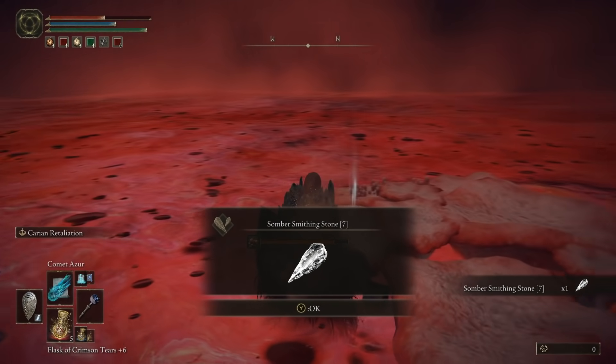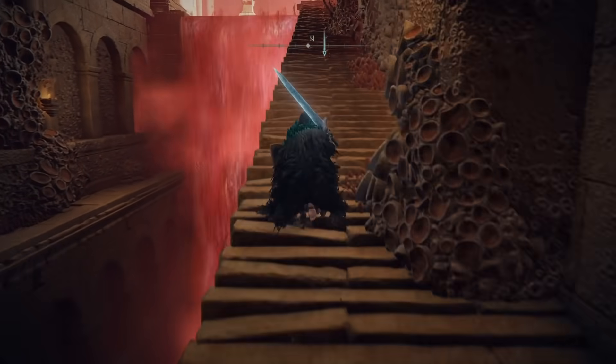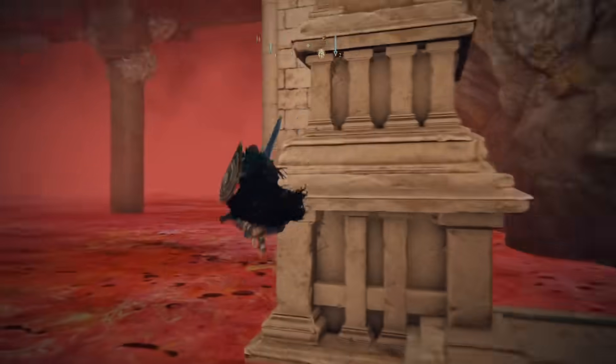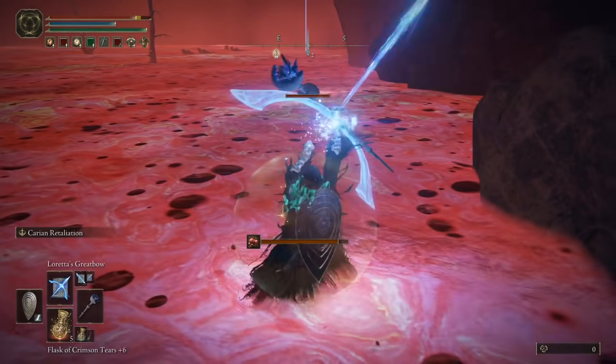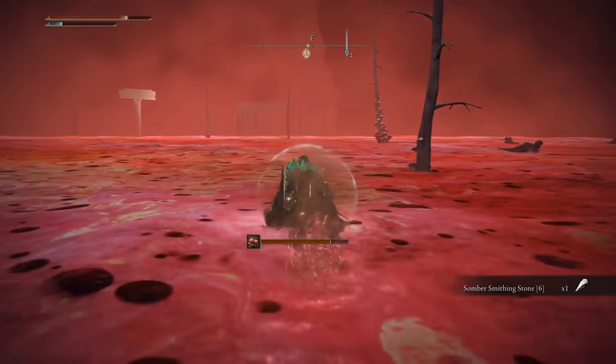Staying with the Lake of Rot while we are here — we want to transfer to the Grace at the south side of it. From that Grace, follow another rotten good time path through the lake, hugging the cliff, collecting a six from a beetle on the way, and then dangling over a ruin near the cliff is our first eight.